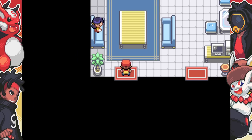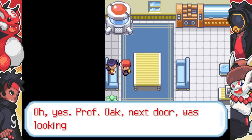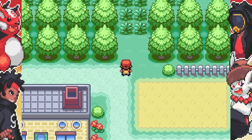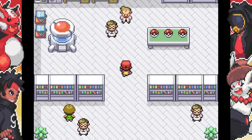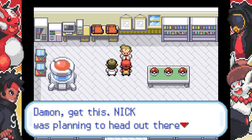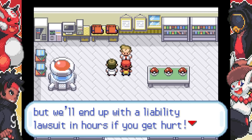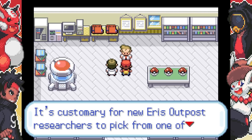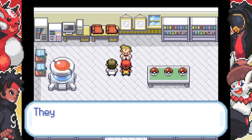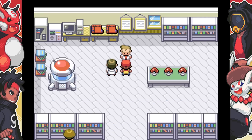We start off with the running shoes — easy, I like this. Eris Outpost, let's go. Nick, you found a professor! Damon — Nick was heading out there without a Pokemon. I admire the go-getter attitude but we'll end up with a liability lawsuit if you get hurt. It's customary for new Eris Outpost researchers to pick from one of the three special electric type Pokemon — pick whatever you fancy, they each have their unique strengths.